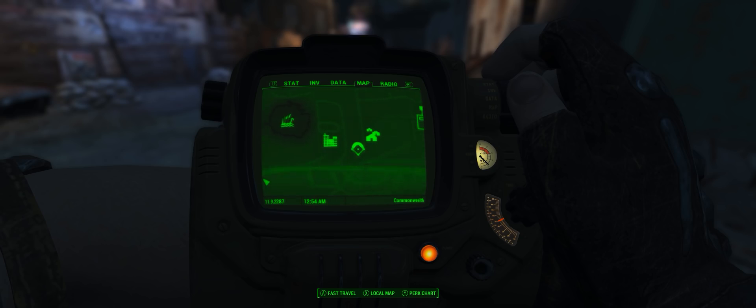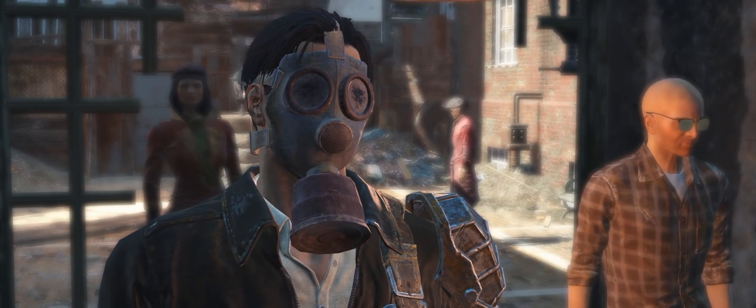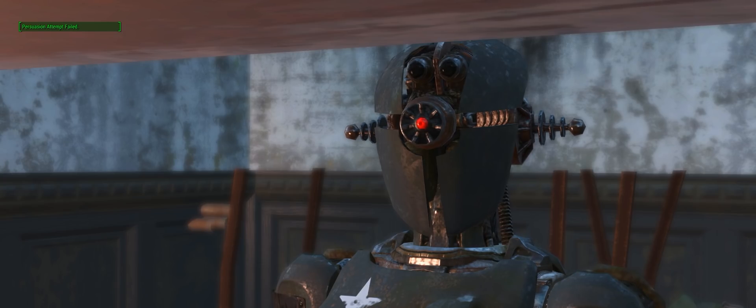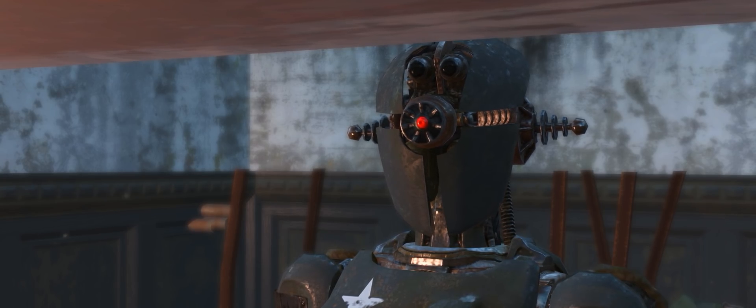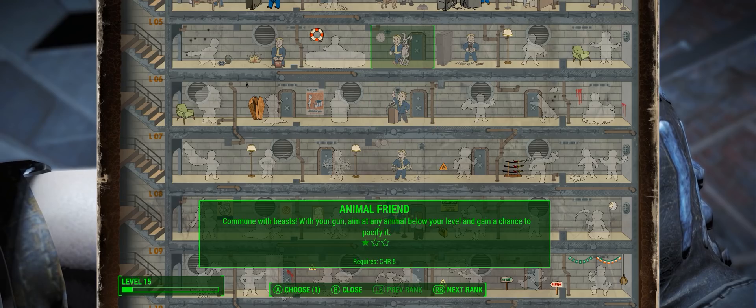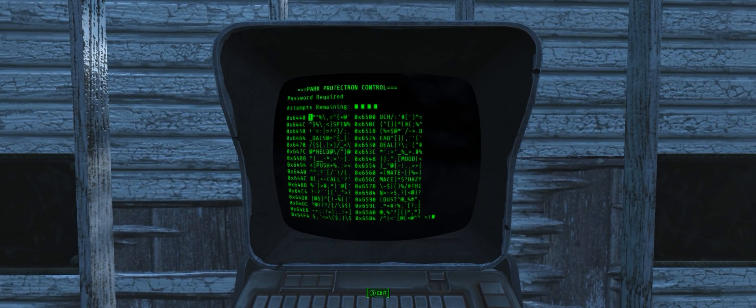The next step to rectify all these smaller problems is to download the Flawless Widescreen plugin for the game. Links to this will be in the description. Now the screen boxes for the HUD will match up to the text, you can change your FOVs with ease, and really the only issue I found remaining is the power armor HUD still sticking to 16x9, requiring the last mod.